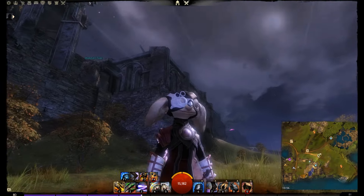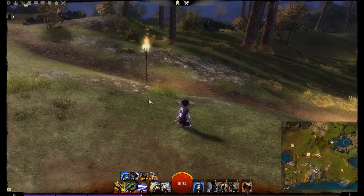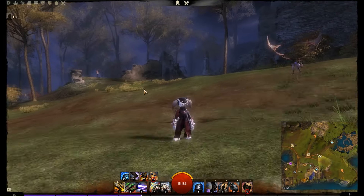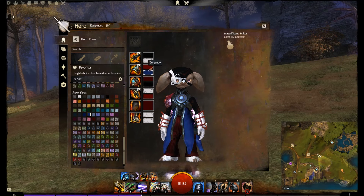We've got my little engineer. You might recognize him — he's been in a lot of dungeons and appeared in many of my videos. He's Mikos, a name related to a Guild Wars 1 character I had. I actually have this guy all in blue — this is what my character looked like recently.